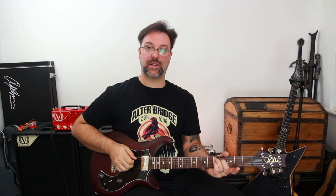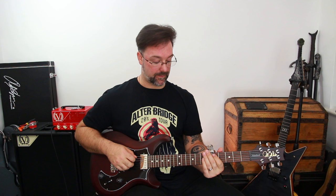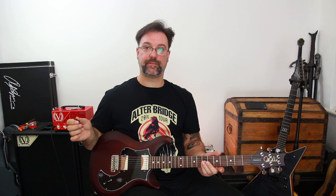Next we do some really cool sliding dyadic intervallic stuff — we're just sliding into it using the third and second fingers on the A and D strings. Then I'm pick-plucking: pick the A string, pluck the D string, then pluck the open G string. After that, go open on the A string and hammer down on the fifth fret with the first finger, then reach with the little or third finger to pluck the D and G string harmonics at the seventh fret.